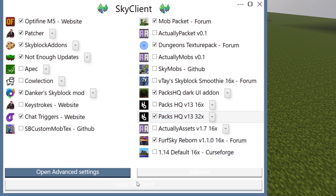Now we're going to press that big Install Sky Client button. It'll take a few minutes. Once it's done, Sky Client should be installed and then you'll be able to run it and use it.